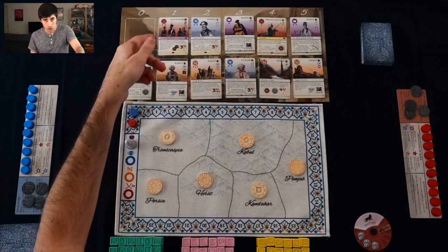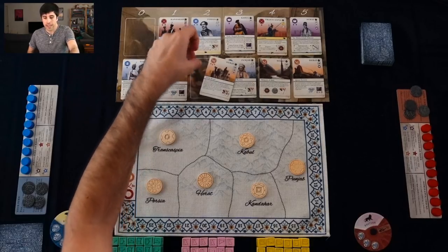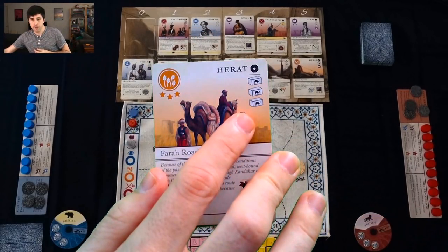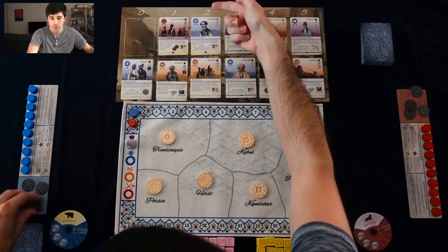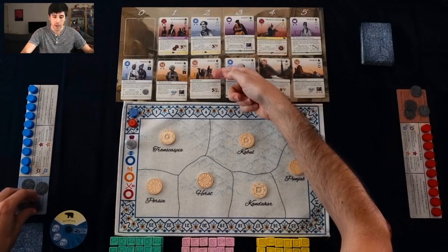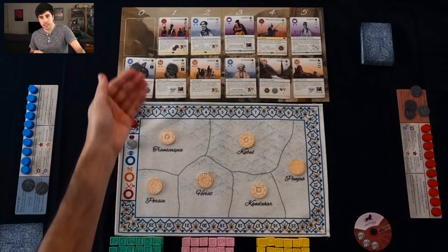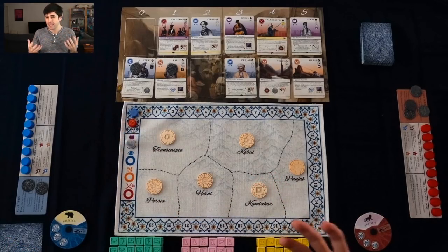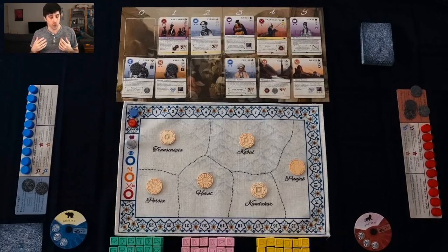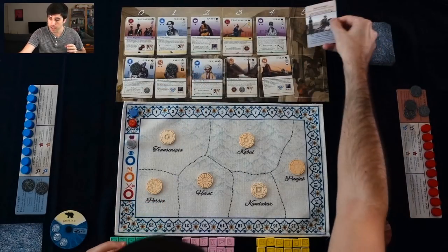Let's say I want to get this Herat card — it would let me put down three roads immediately as soon as I play it. In order to do that, I need to buy it. I know that this costs two rupees because it's in the two column. The way that I buy it is by putting a coin down on each of the spaces before it. I take that card, put it in my hand. Now that's the end of my turn — I've done my two actions. I don't have any cards so I can't do any of the potential free actions. At the end of the round, all of the cards slide down and we replace them with some new ones.